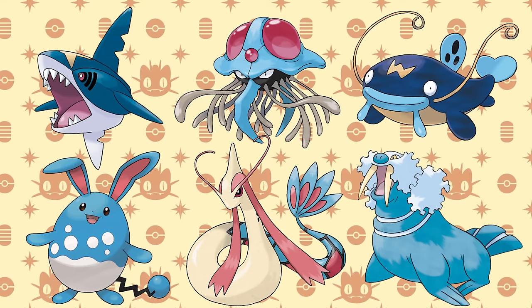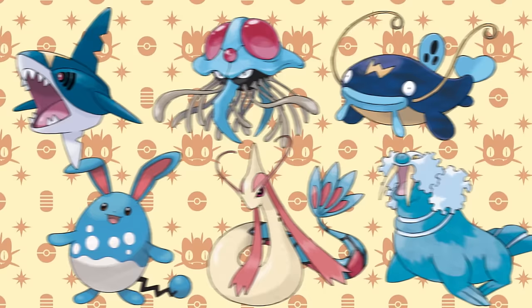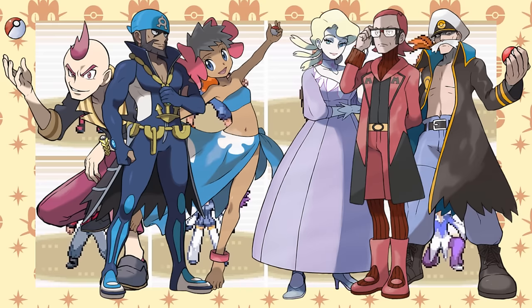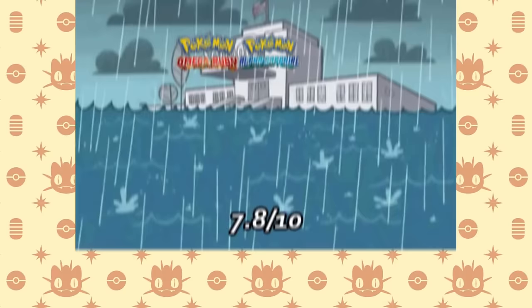Plus, between Azumarill, Sharpedo, Tentacruel, Milotic, Walrein, and Wishcash, you have plenty of amazing team options to help round out your roster. And among the Gym Leaders, Elite Four, Team Aqua, and Team Magma, there's no trainer you're really going to struggle against. I wish I had more to say, but does anybody need more info on why the game with a ton of Water is a great game to do a monotype Water run? Yeah, I didn't think so.